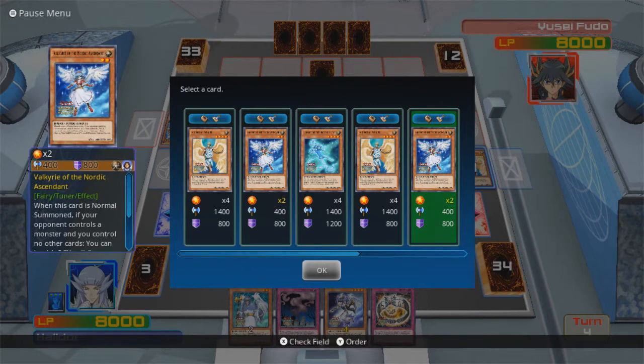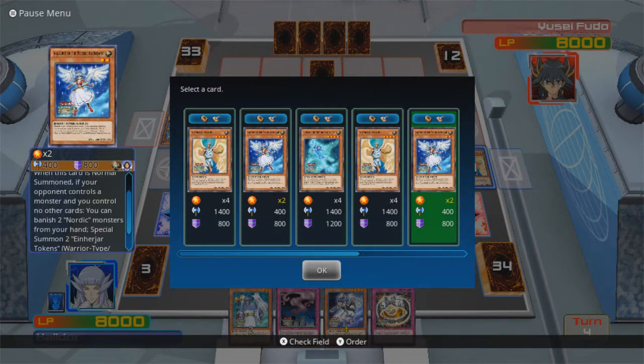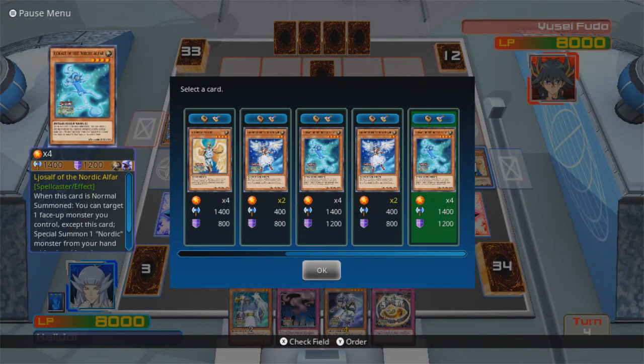If your opponent controls a monster and you control no other cards, you can banish two Nordic Monsters from your hand and Special Summon 2 Einherjar tokens — level 4! Yeah, this is really good to have! That just allows you to stack Odin almost instantly!